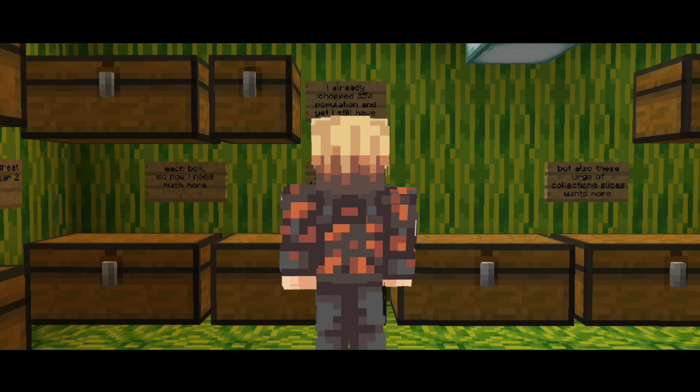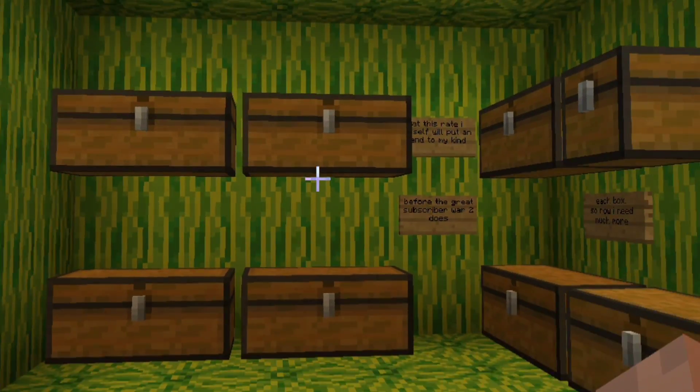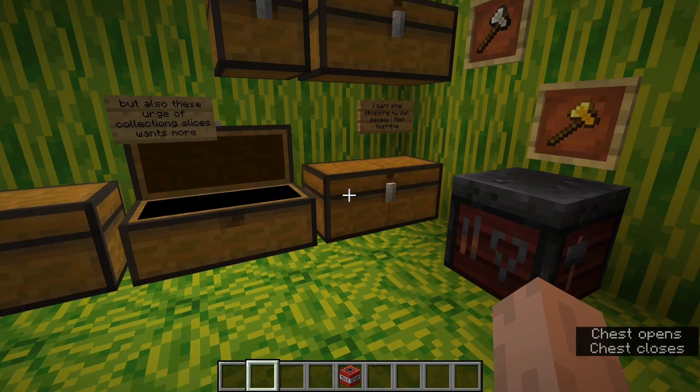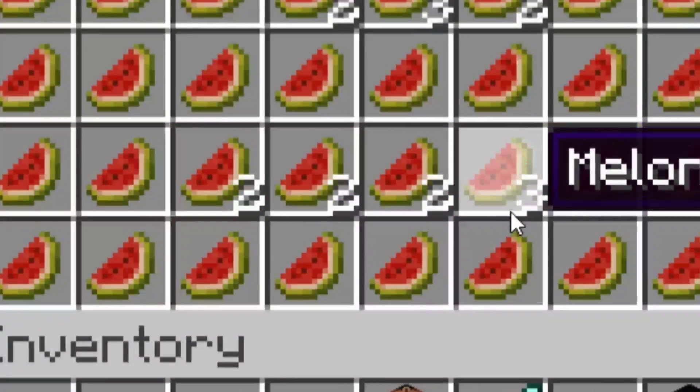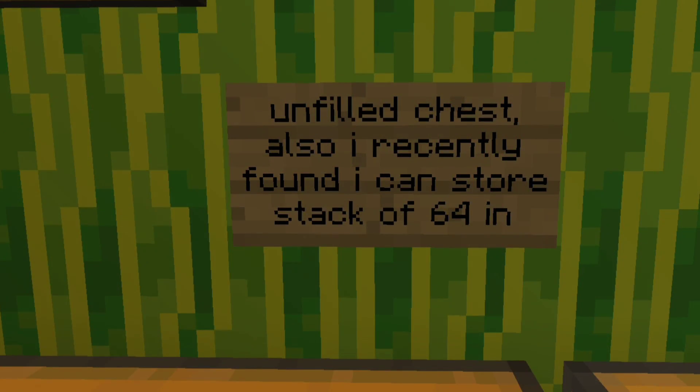Yeah, he's probably gonna think what kind of sick person decided to do this — which is kind of what I'm hoping for, to catch him off guard if he decides to explore the interior. And you guessed it right, there are melon slices in the chests, two types of them. In some of the boxes I left two or three slices, and I recently found you can store a stack of 64.